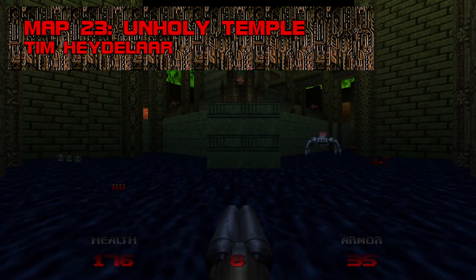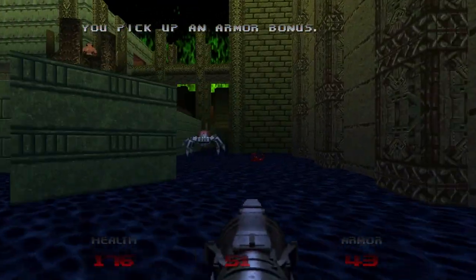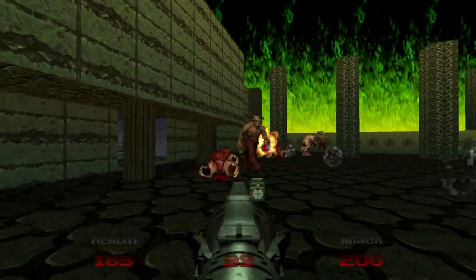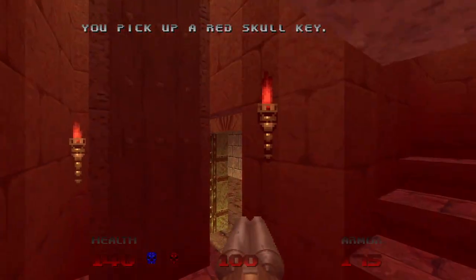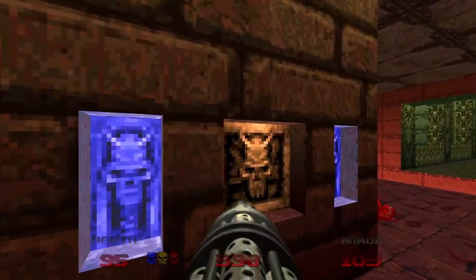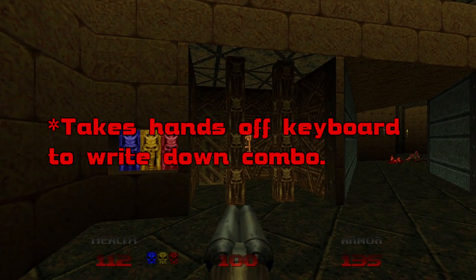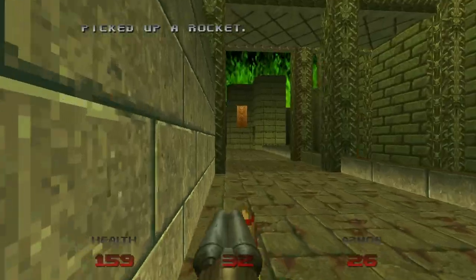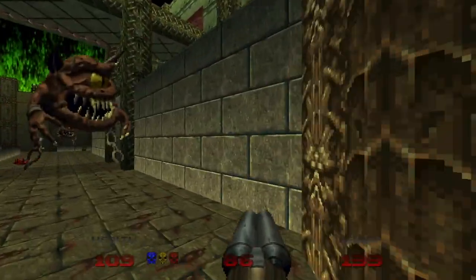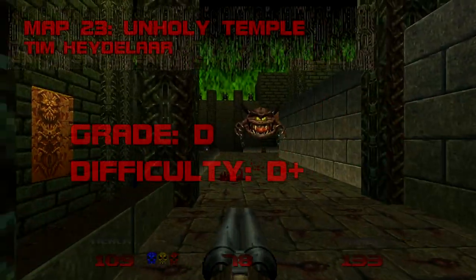Map 23: Unholy Temple. Despite its formidable appearance, Unholy Temple is one of the most sluggish and unpleasant maps in the game. Most of the action is trivial or grindy, and the level is plagued with smarmy devices like the red key crusher trap, a death pit, and a one-time introduction of doors that can only be opened by hitting primary colored switches in the correct sequence. Unholy Temple is a drab waste of time, and my least favorite stronghold map by a good margin. Grade: D, Difficulty: D+.